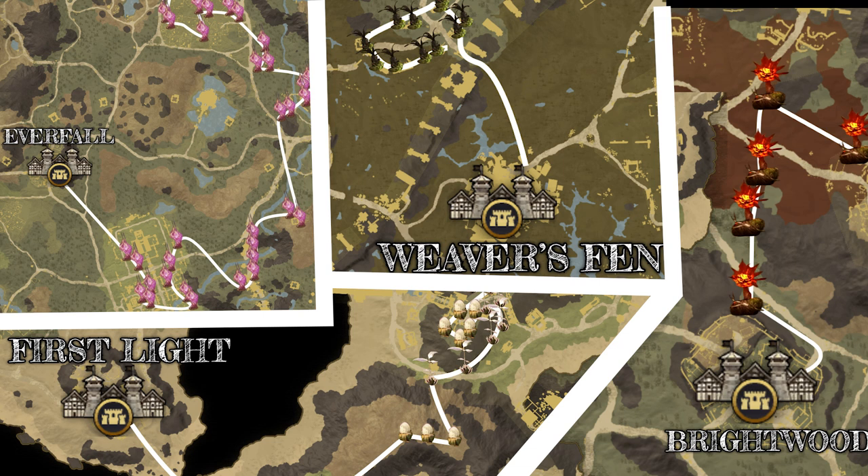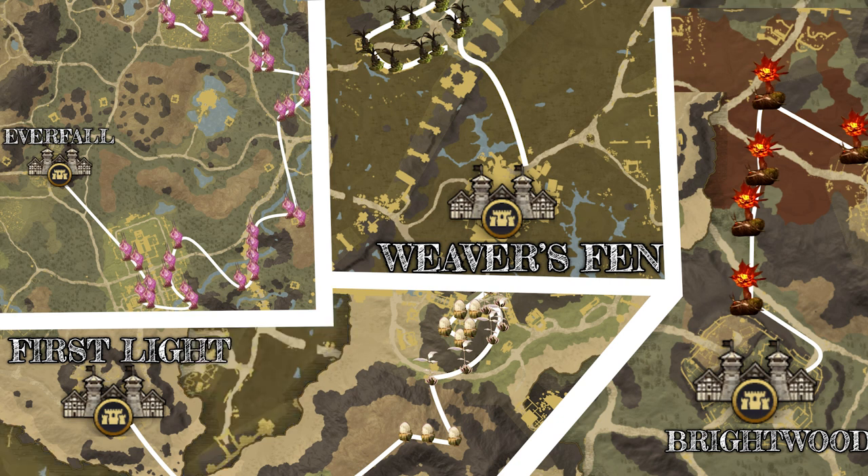Let's start with my mini routes. These are places you can go to quickly grab a bunch of a certain type of plant, but there's not enough here to continuously farm a route.